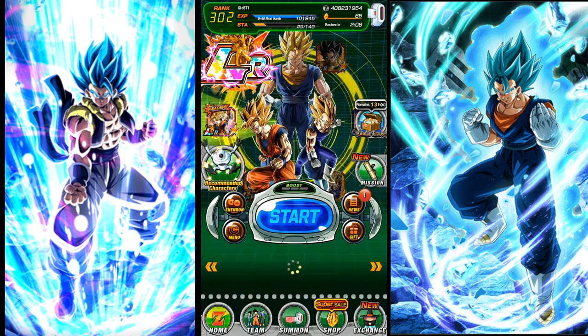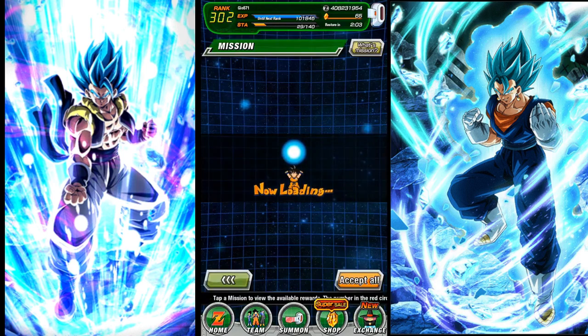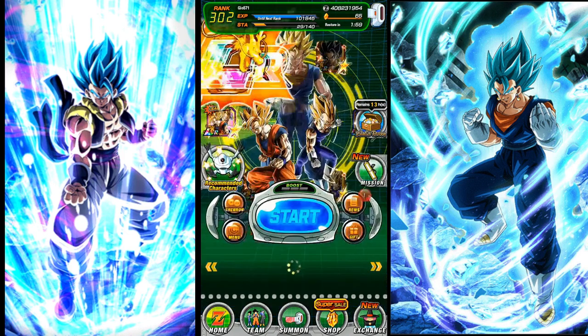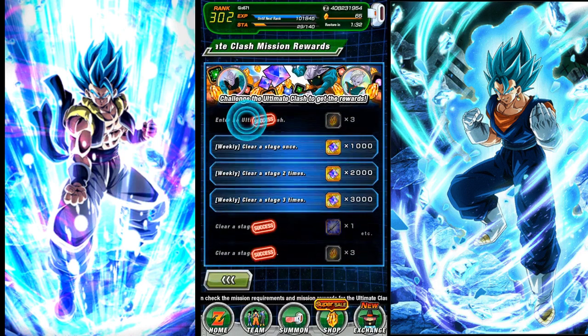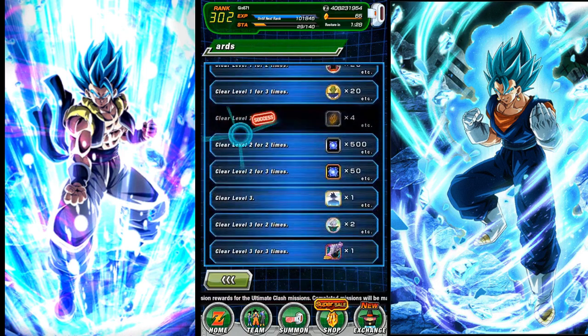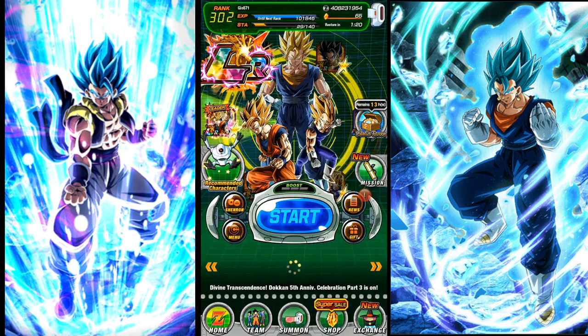Last step — once you're approaching the very end and you've done all these missions, all the story, all the growth, and most of the events, you can always hop into the Ultimate Clash. You've got to have a lot of URs for this one, but if you're pretty late in the game you can progress pretty far here. Right off the bat for the first mission: three stones, three stones, three stones, four stones. And that's pretty much it. I'll catch you guys next week.